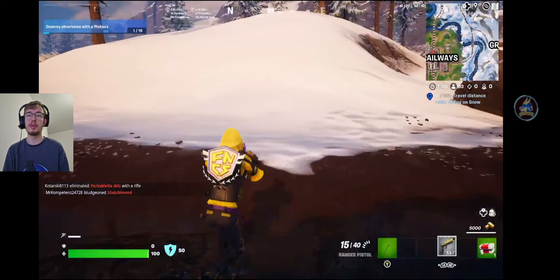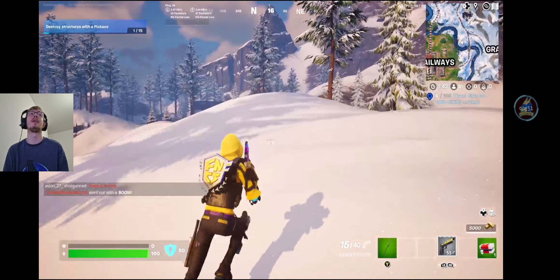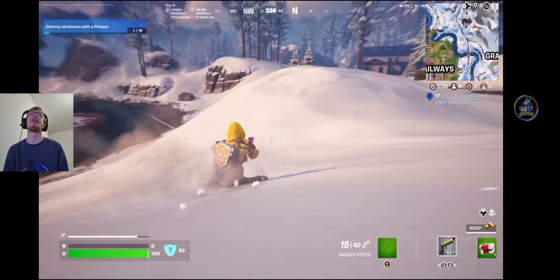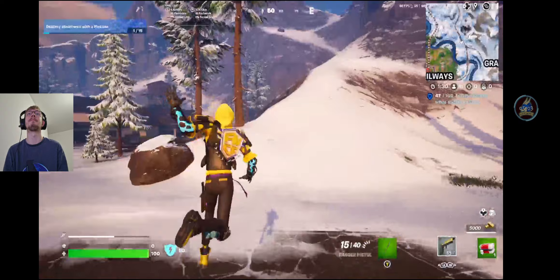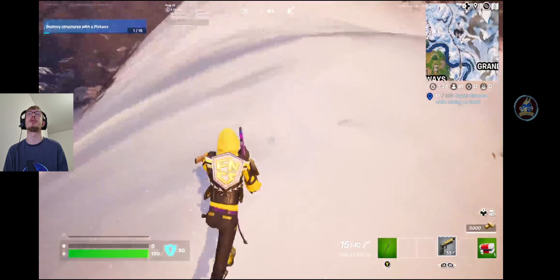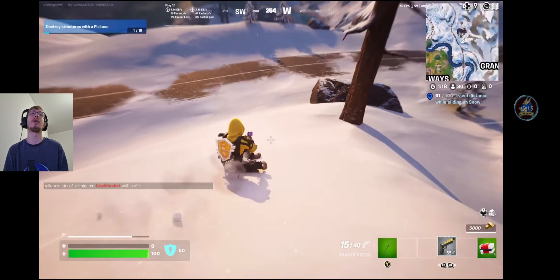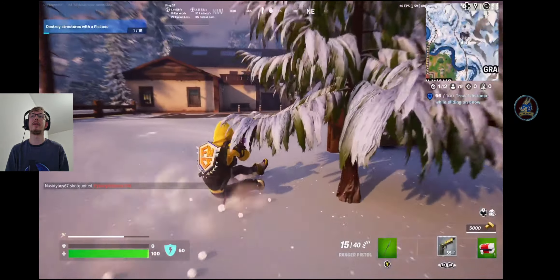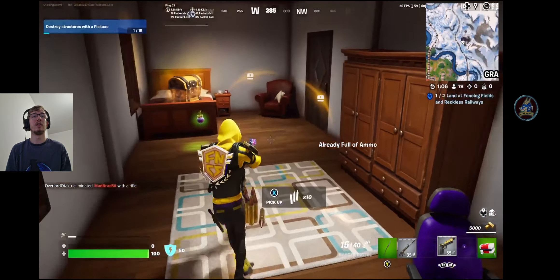Here you go — we're not even sprinting and we're going uphill, which is going to slow us down, and we've already got ourselves a few metres. It really isn't that bad a quest. If you go down one of the mountains, you're going to get it a lot quicker. My recommendation would be to go up to the top of a mountain and just slide down it. We'll slide down this hill — and that got us a nice 45 metres in a single slide. 100 metres, not too hard at all.